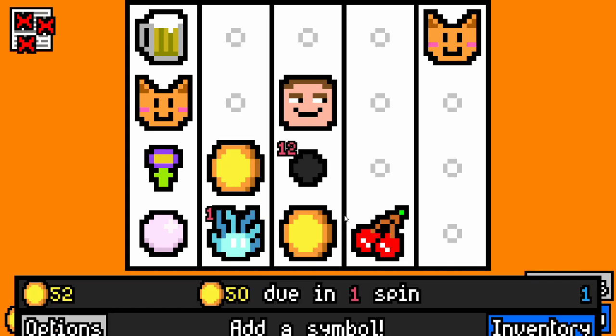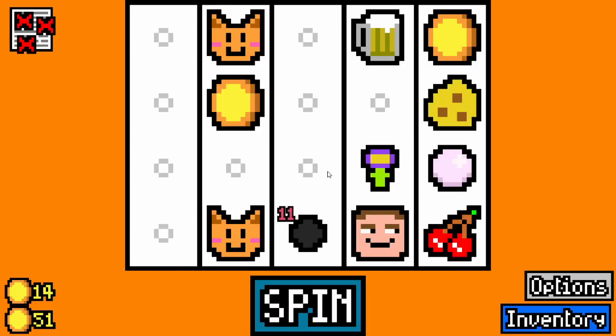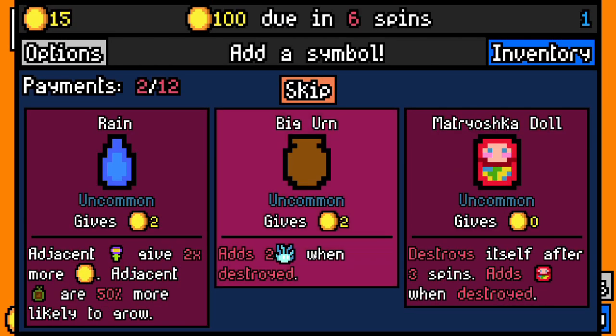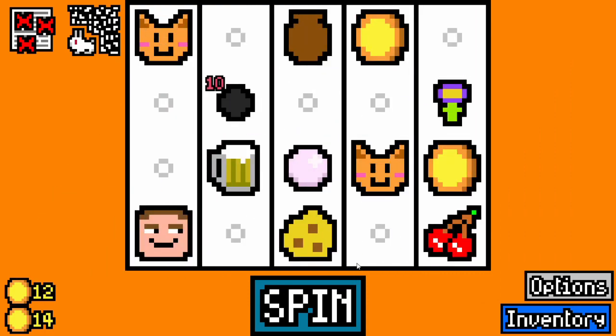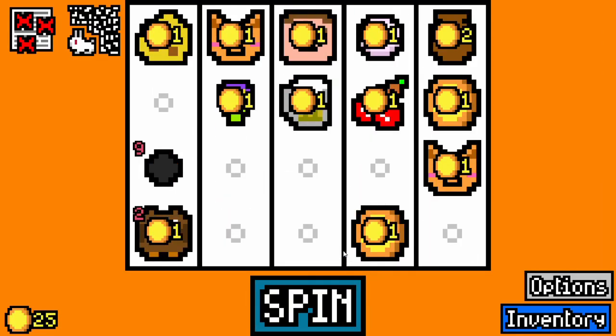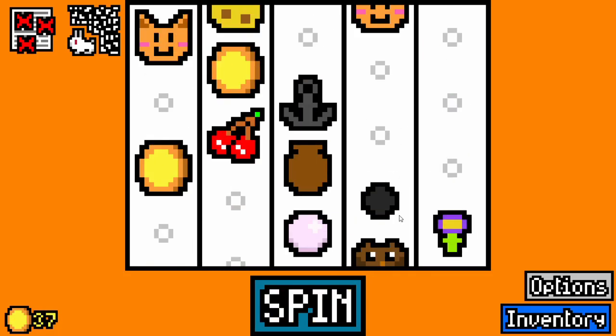Not taking the crab — crabs synergize with one another and it's just hard to get anything that specifically synergizes with something else. Shedding season — oh for sure. We have a big earn with the hooligan. Grab an owl, because owls are averaging 1.3. Let's grab the anchor.